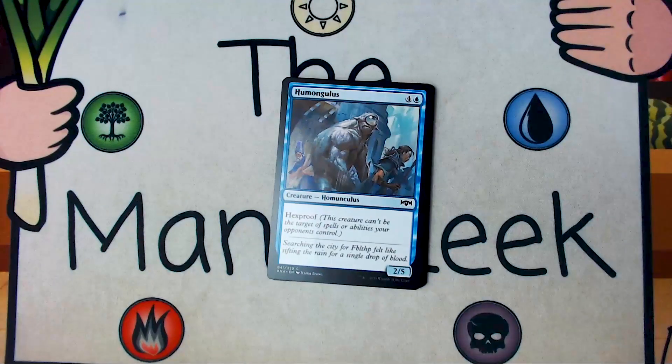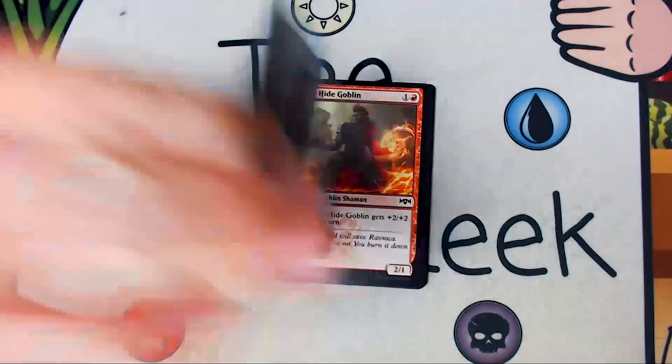Up next is Humongulus. Humongulus is four and a blue for a 2-5 creature. It's got hexproof. It's not great. It fits into the High Alert deck, but there's other cards that I'd prefer over this, like Senate Courier, etc. It's an okay wall if you need to go late game, but it's already late game itself. It's never a first pick.